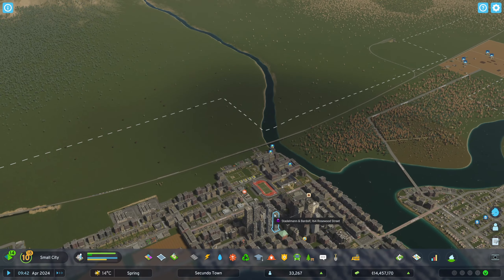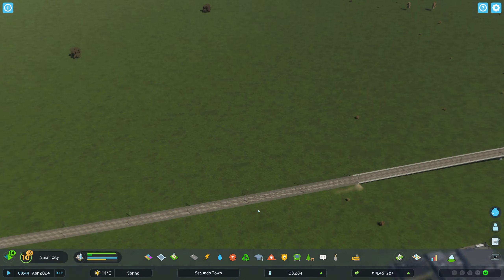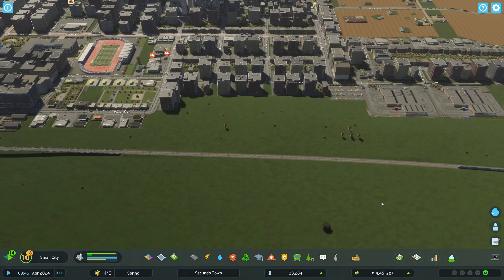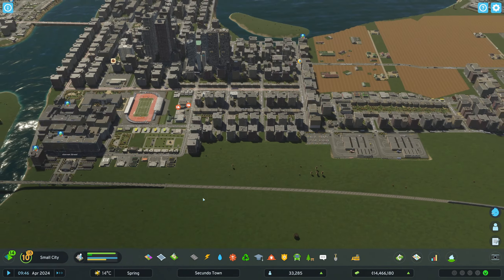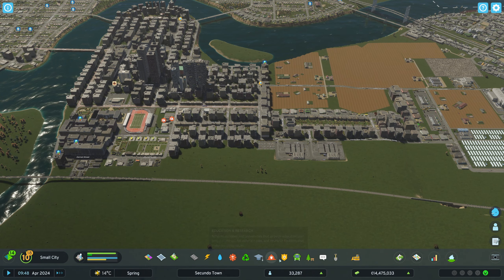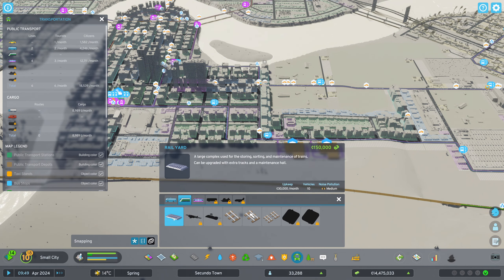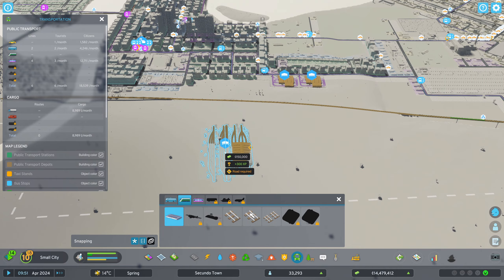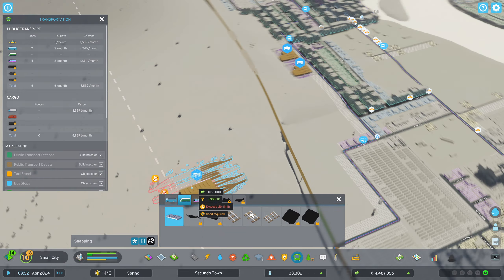We probably need a train connection or something. The train is passing by pretty closely, so that's not really a problem. I think we could do with maybe a train station over here. We also need then the train depot, but that shouldn't be too much of a problem. We have unlocked it — yes, the rail yard.